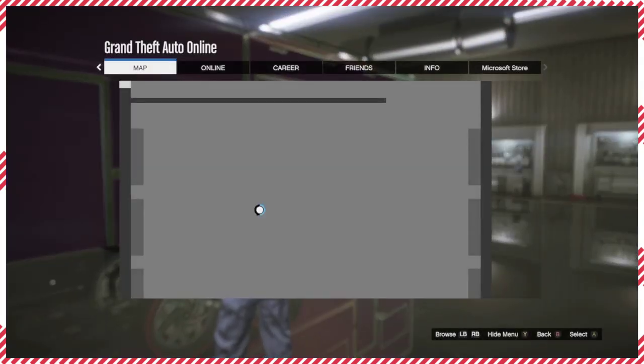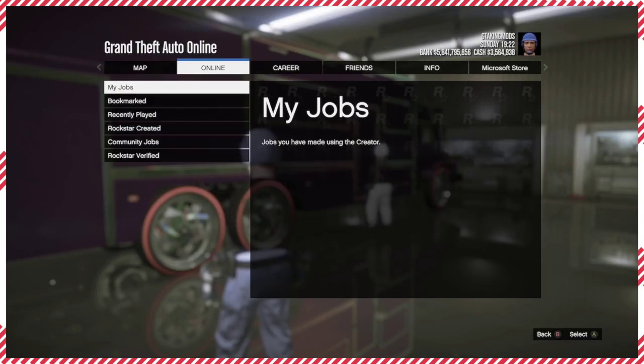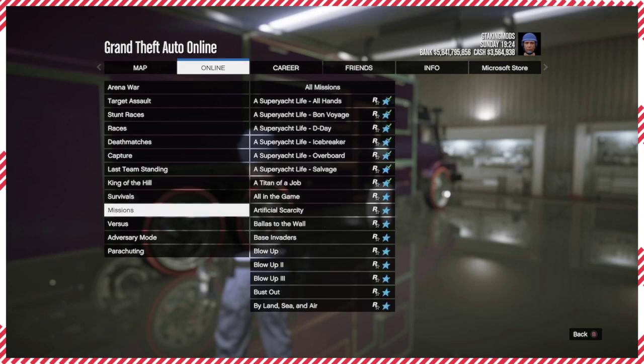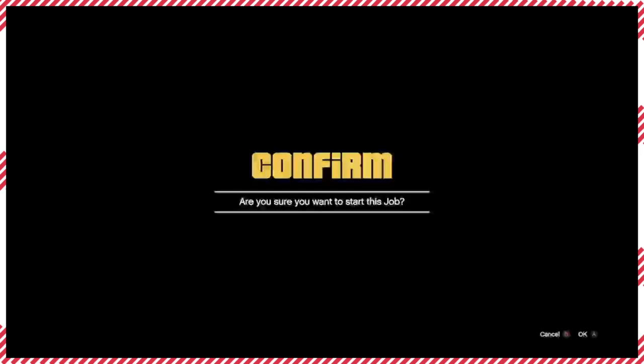From here you want to put your pause menu, go to Online, Jobs, Play a Job, Rockstar Created, Missions, and find the type of job. You want to hover over this alert while your friend is hovering over Enter Nearby Friends and Crew.